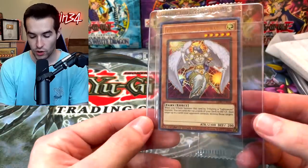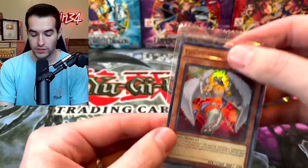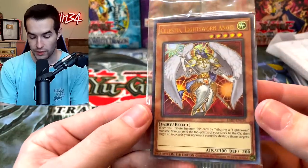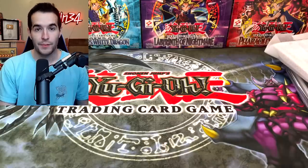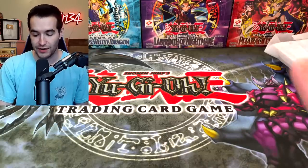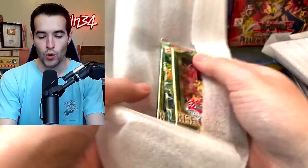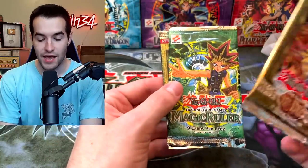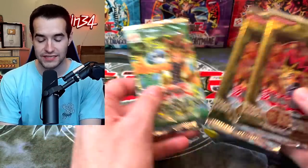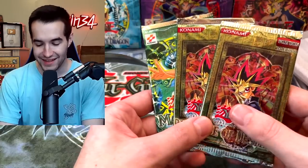Next we have a Lost Art card — we have Celestia, Lightsworn Angel. Always love to have a sealed Lost Art card. That's a good start to the mystery box — I'm already liking it more than the last one. By the way if you did not see that video, go check it out, it was a wild ride. Then we've got a couple of vintage packs: first edition Rise of Destiny, Magic Ruler, and Rise of Destiny again. These three packs right here already make it a much better mystery box.